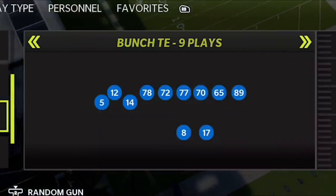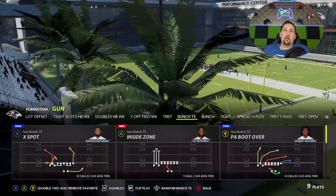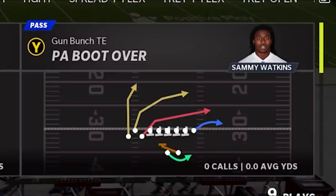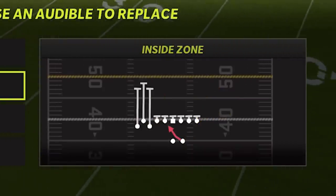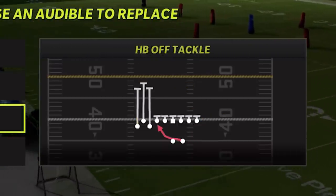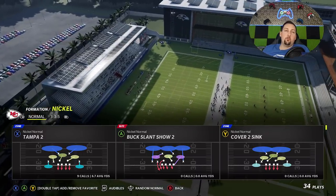The formation is the Gun Bunch TE. The play I'm going to focus on most in this video is the PA Boot Over. Like I said, this is one of the meta plays pre-patch, but post-patch it's even better. There's not a ton of great concepts for bombing up Cover 3 right now, but this particular play you can score against just about any single defense. The best supporting plays to run with it are Inside Switch, Inside Zone, Halfback Off Tackle, and PA Boot Over.